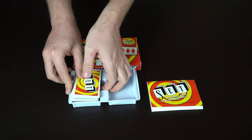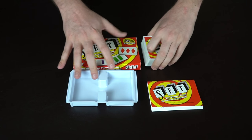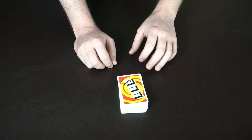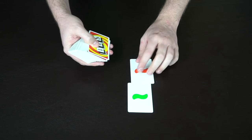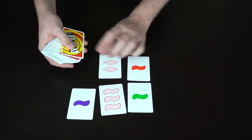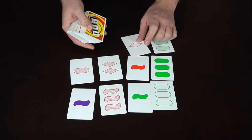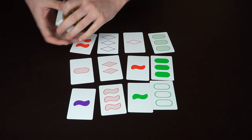Take the two sets of cards, put them together, shuffle them up, and remove everything else. You can play with pretty much as many players as you want because all it is is pattern recognition. You're going to put out 12 different cards and then try to find sets.